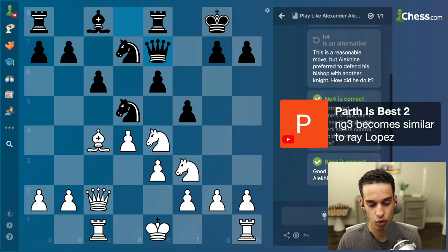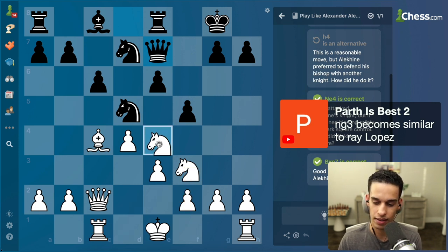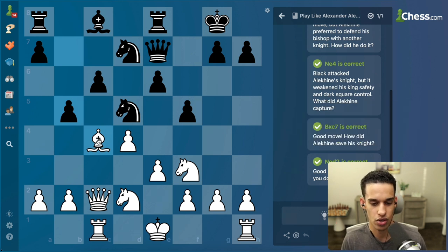You're right - in the real Ruy Lopez we bring the knight around to g3. Good. I'm going to go with knight d2. Yeah, that's the move. Now b5 hitting the bishop - we take our time, don't rush.